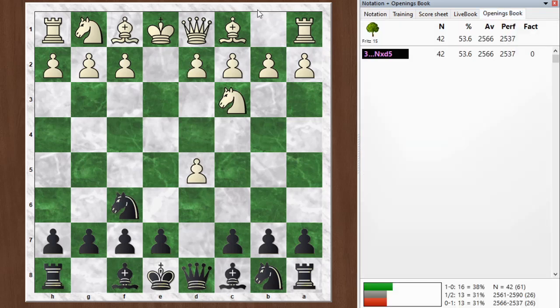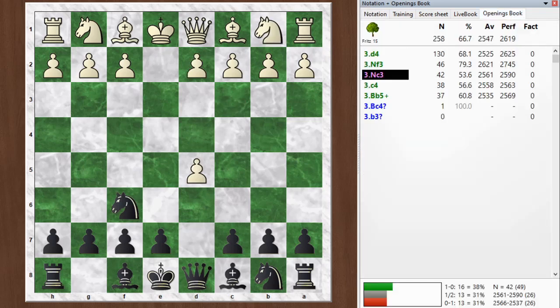He played knight c3. The only move I think that's not particularly good is c4, because c4 allows me to play c6. This is a good gambit if white takes — pawn takes, knight takes. White gets to keep the extra pawn, but he has holes on the dark squares in the center. And that's good for black in my experience.